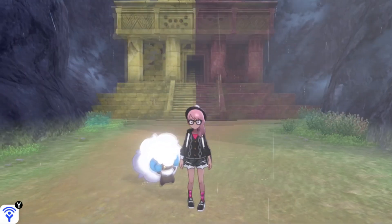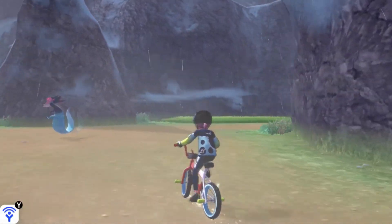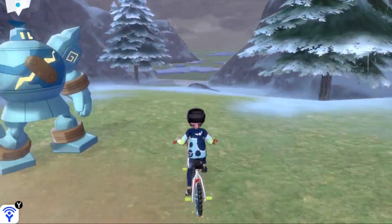Once you've done that, go back to Sword and Shield and with the Regi Temple behind you in Three Point Pass, we're going to make our way to the three stone pillars and make a right. This will lead us to the Frigid Sea.